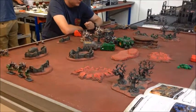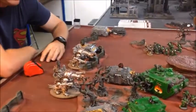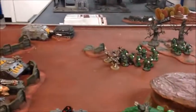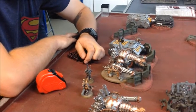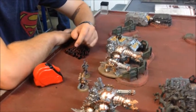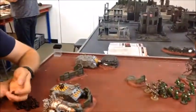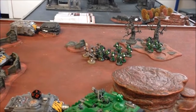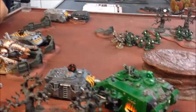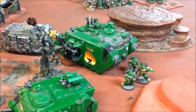Iron Warriors turn two, and they stepped up the aggression. The chaos squad hopped back in their Rhino. Obliterators pushed up to the bikes. The Vindicators and the gun line stayed still, while the second chaos squad disembarked from their Rhino ready to take on the tactical marines. In the psychic phase he rolled double-one trying to cast Prescience, saved the perils with a command point, but got off Smite on the Land Raider for one wound. The Vindicator finished off the Predator in the shooting phase.